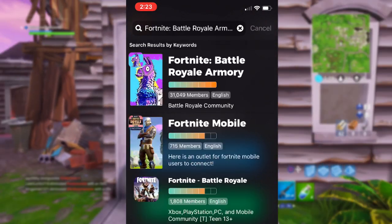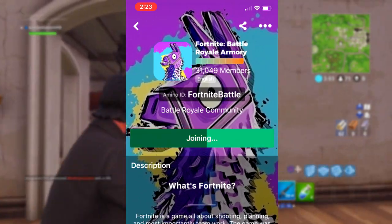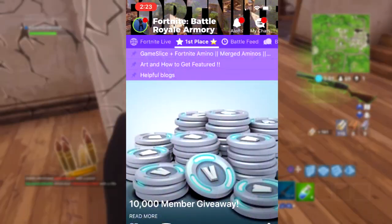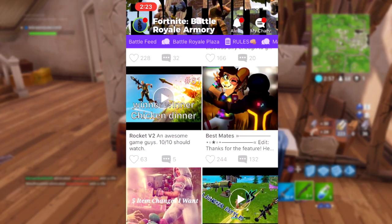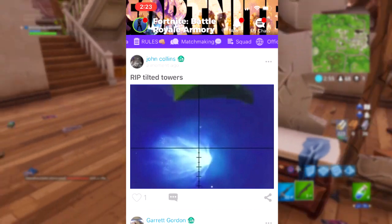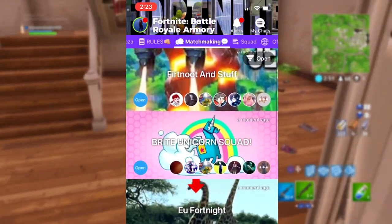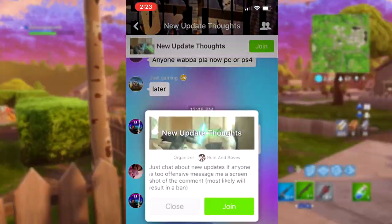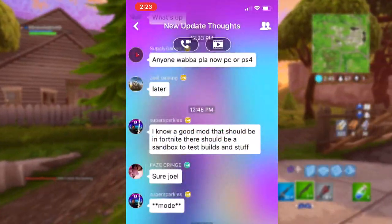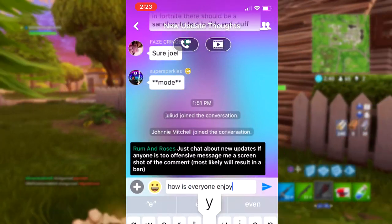The Fortnite Battle Royale community has to be my favorite place on the app. Once you download it with the link in the description, you can just type in Fortnite at the top, join the Fortnite Amino, and you can do so many things such as see different news and patch updates, view different people's posts, and also do different text chats. My favorite thing about this is keeping up to date with the game, and you can also find other people to play with.